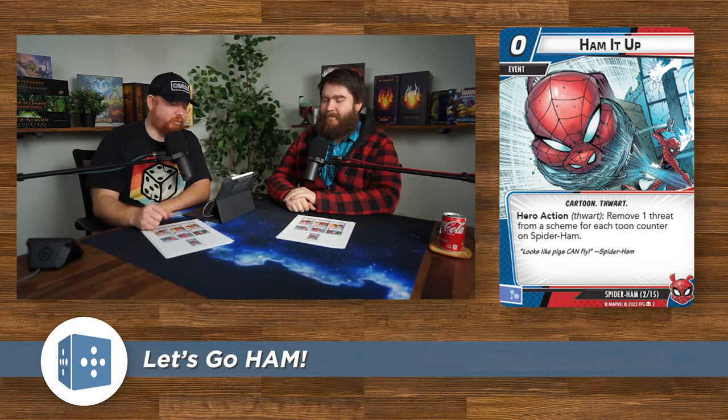First card: Ham It Up — zero cost event, Cartoon, Thwart. Hero action: thwart, remove one threat from a scheme for each toon counter on Spider Ham. This is a really powerful card. Spider Ham can be built in really any aspect — aggression, justice, protection, leadership. It's literally a free card; it looks at how many counters are on Spider Ham but doesn't use any of them. You want to boost up those toon counters before you use Ham It Up.